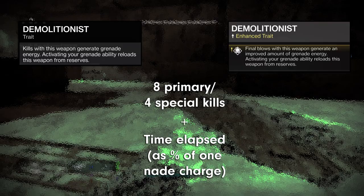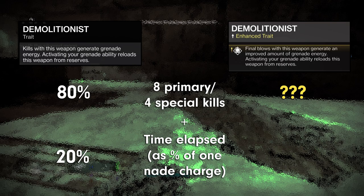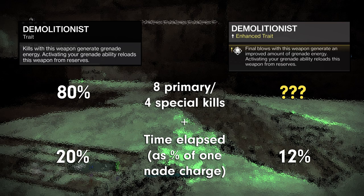For regular Demolitionist, this number of kills would give us 80% of our grenade back, meaning the rest of the regen was 20% passive. To measure how much that 80% number changed with Enhanced Demolitionist, we just had to measure how much the 20% number went down while keeping number of kills consistent. The answer? Passive regen was responsible for 12% of our grenade coming back, no matter the class or grenade type, meaning 88% came from Enhanced Demolitionist versus 80% for the normal version — a 10% boost.